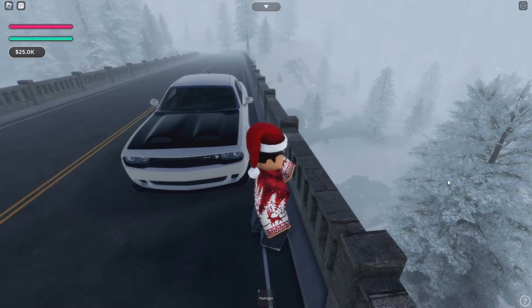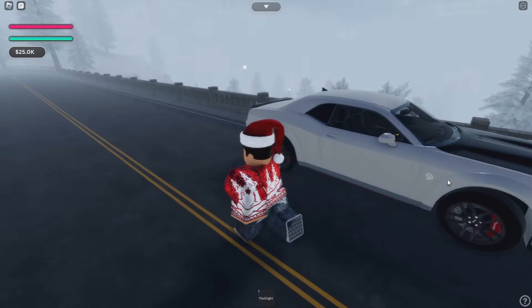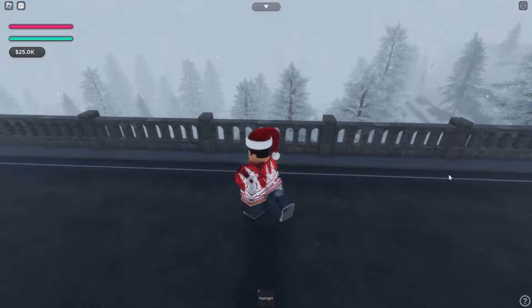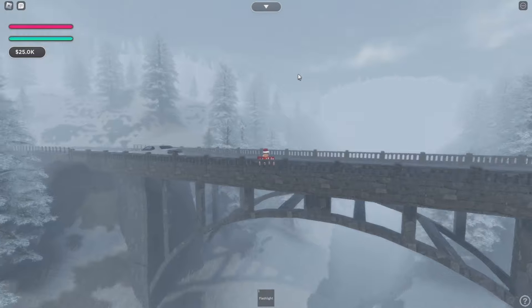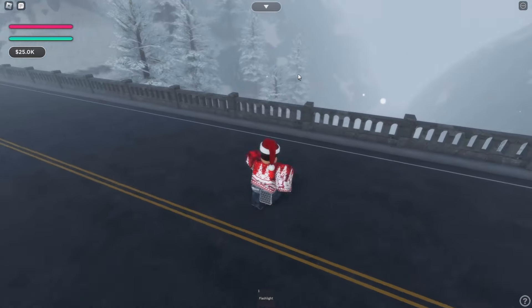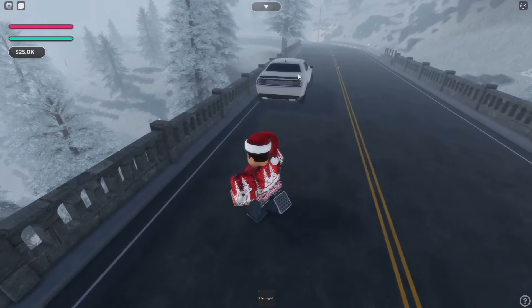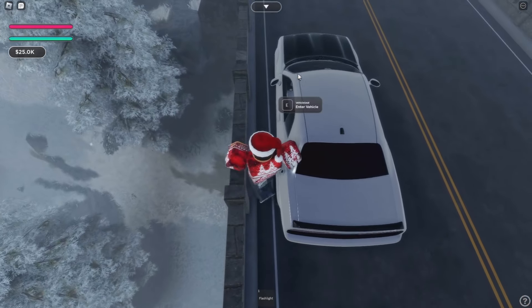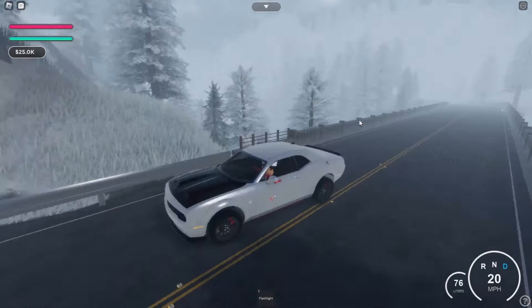It has great graphics — the map is insane. We are by a bridge currently, and it's really white because of the snow. There's a huge river below me, an honestly really detailed bridge, and a bunch of mountains surrounding me. I think I'm in the countryside kind of area, and we have our Dodge Challenger here.